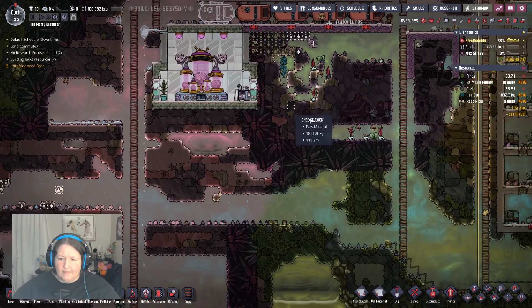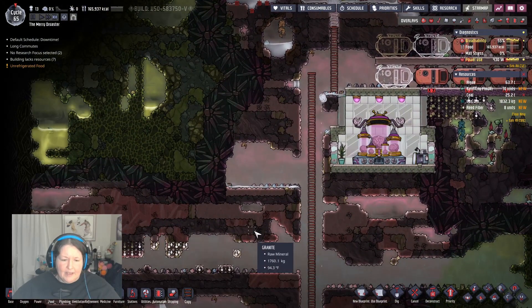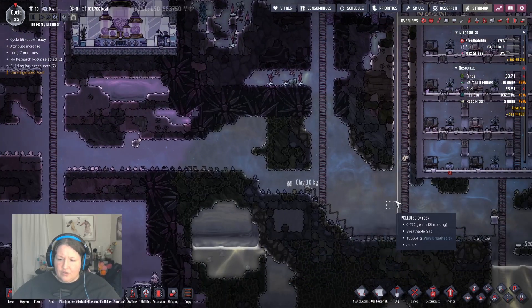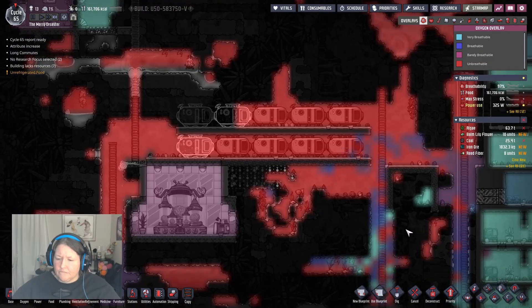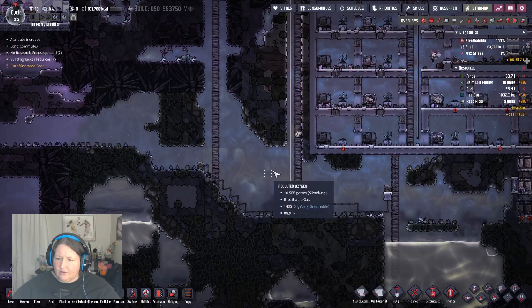Thank you — I didn't want to mix the two liquids. Now I would typically make a gas reservoir for chlorine and hydrogen, and I probably will get to that. But I'm content to let it go down for now.